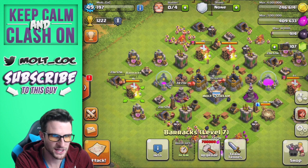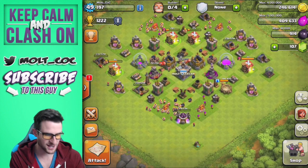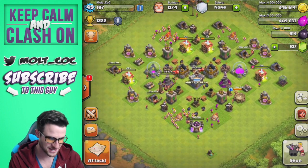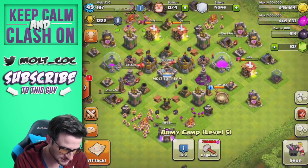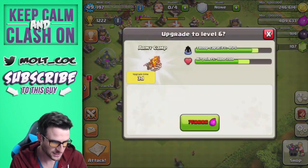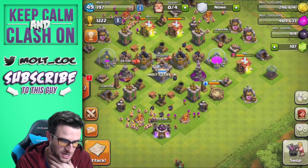We can't upgrade anything else right now because we've got the wizard tower upgrading. Let's check our army camps — they're at level six, six, and that one's level five. We're going to need to upgrade that one very soon, hopefully in the next video.